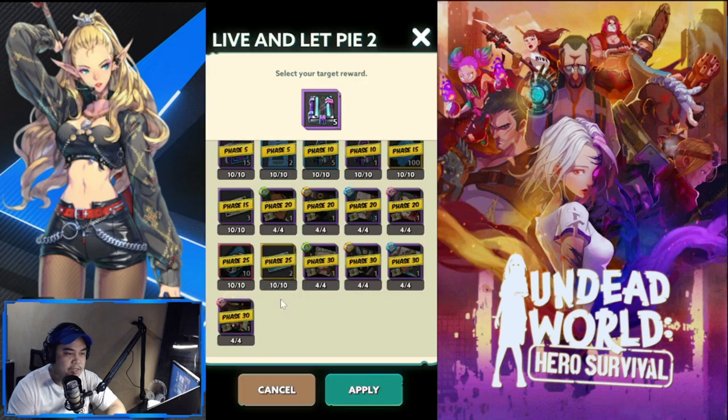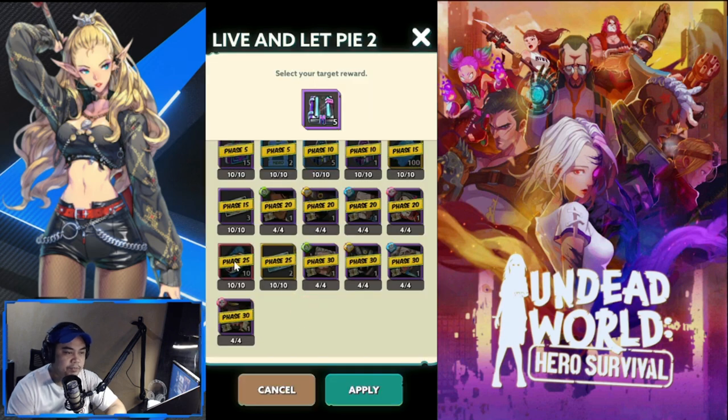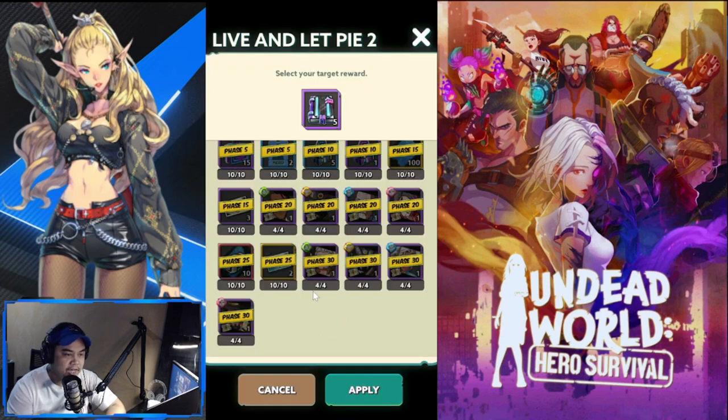For phase 25, you have a supply box for your weapon and a faction ticket that is farmable. If I were you, I'd get the faction ticket because faction tickets are actually good — if you want someone from a specific faction, this is great especially when you've saved up 10 already.